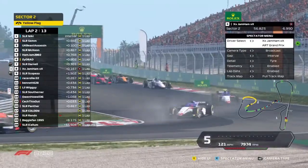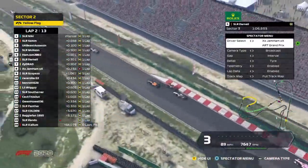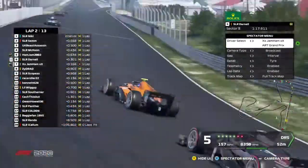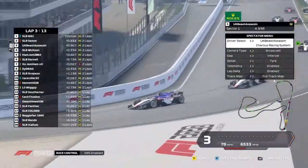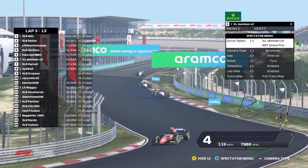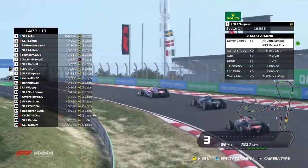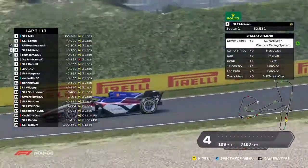It looks like Rando's had an off — he's in the wall down sector two. Side by side between Darnell and Zydrad, going hammer and tongs. There's contact — wheels connected — and that's allowed Jam Ham to sliver his way around the outside. Sem and Beast are going at it with side by side action everywhere. Jam Ham goes up the inside of Darnell on the soft compound tyres and is up into P6. Further back we have Scopes and Race Roller going at it.